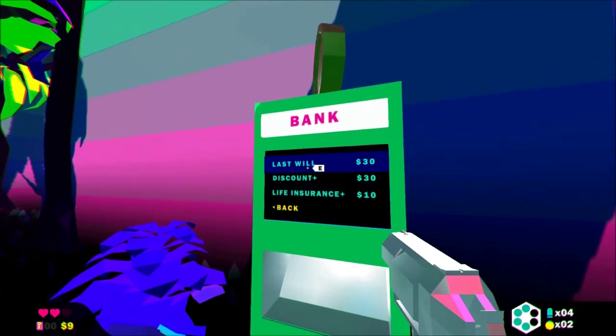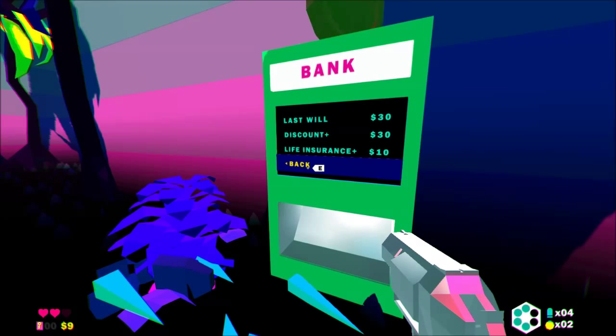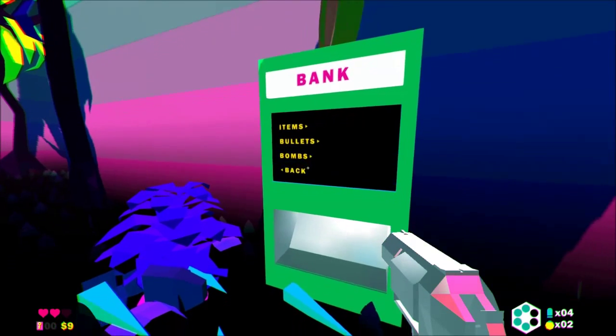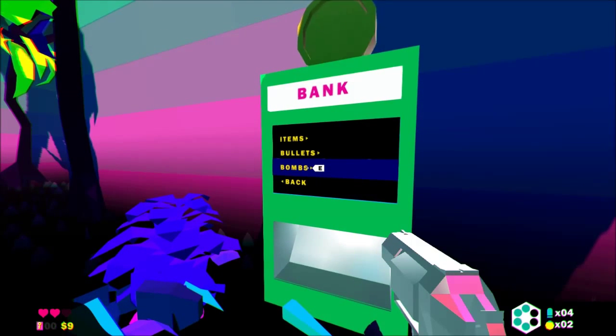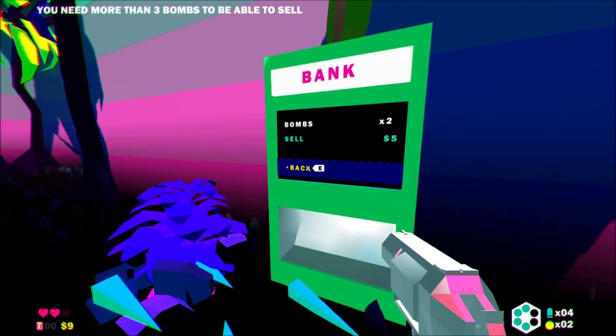What we can shop for: last will, discount, life insurance — maybe we should have gotten life insurance! What can we sell? We can sell the bombs — I don't really think I'm going to use them anyway. We need more than three bombs.